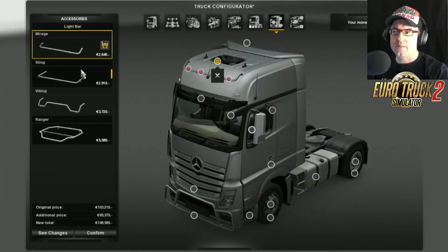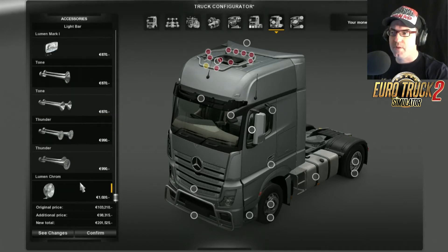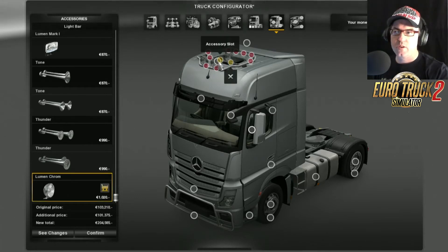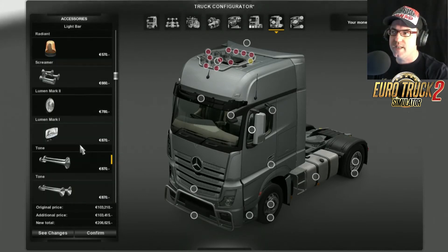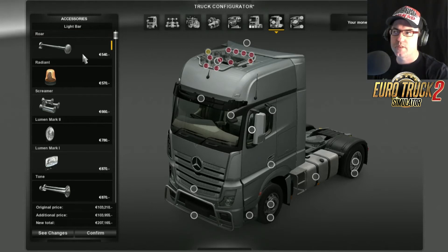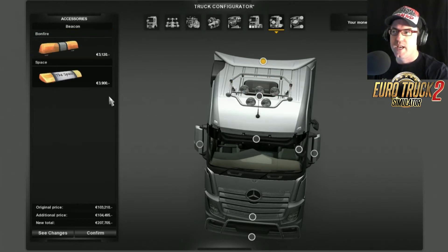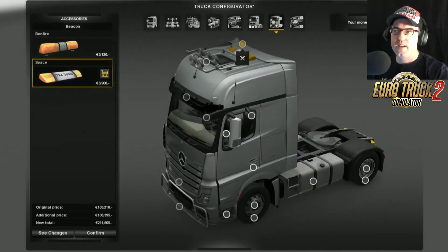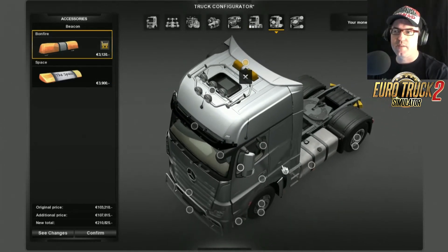Up the top we have the standard light bars from the game — I'm going to put that one on along with a couple of the chrome light accessories. For the tone I'll put on raw. For the beacon, we can choose between space and bonfire — I'm just going to leave the bonfire on there.